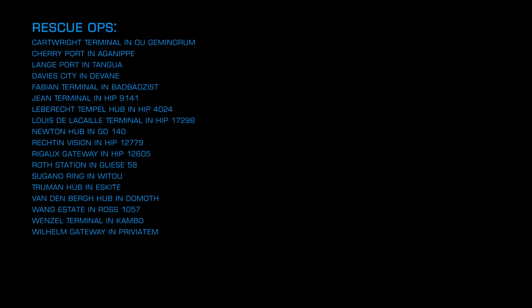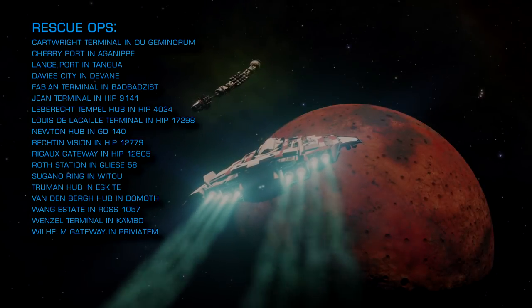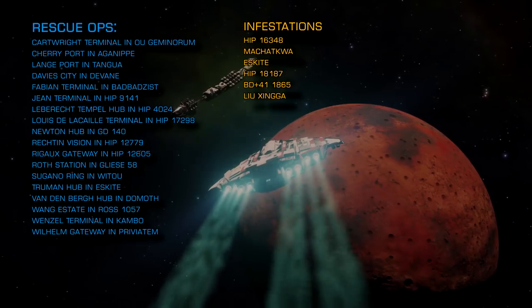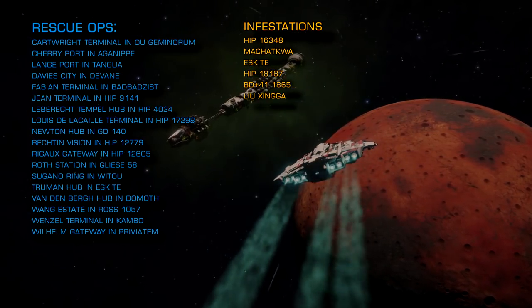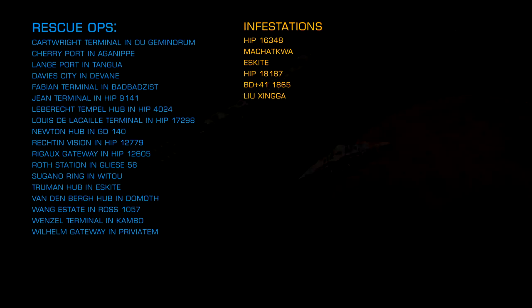If you're looking to attack Thargoids, Scout Vessel infestations are being reported by the Eagle Eye Sensor Network in the following systems: HIP 16348, Machatkwar, Eskite, HIP 18187, BD+41 1865.